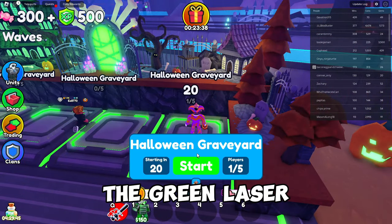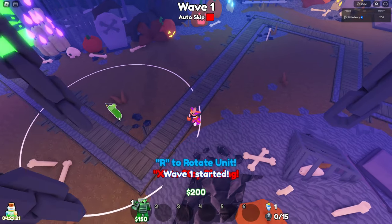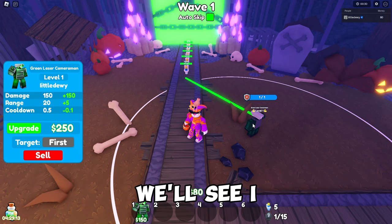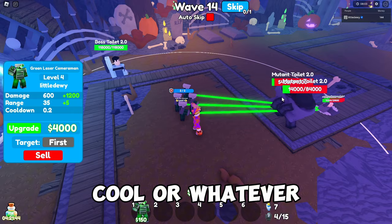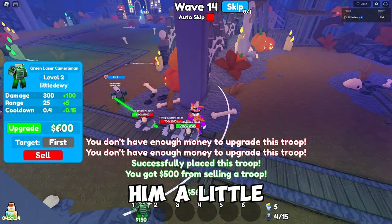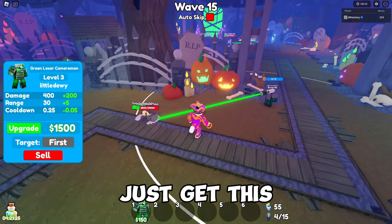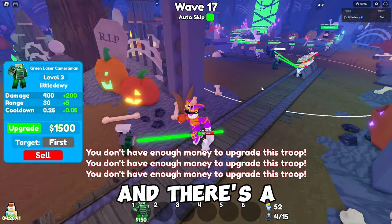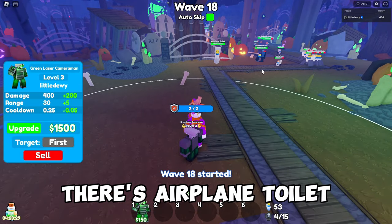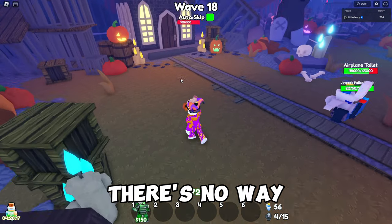Time to try the Green Laser. We're in — I'll put the green laser somewhere where it covers a good corner of the path. They're kind of getting past on wave 15, so I place another green laser. There's a cat toilet and an airplane on wave 18 — and we're screwed. Still, wave 18 isn't even terrible for one unit. There's no way this quest is possible with just one unit.